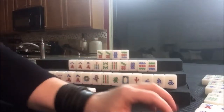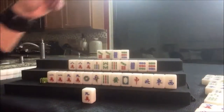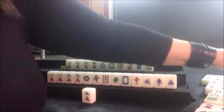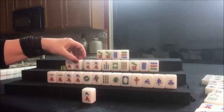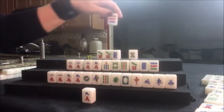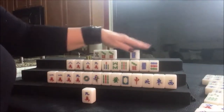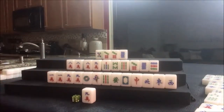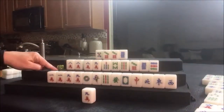Right here — seven crack! There are two out up here. Drawing — five dot; nine dot was just thrown. I don't remember how many fives are out — I think only one. Here we go — seven crack discard — and that would be mahjong right here!